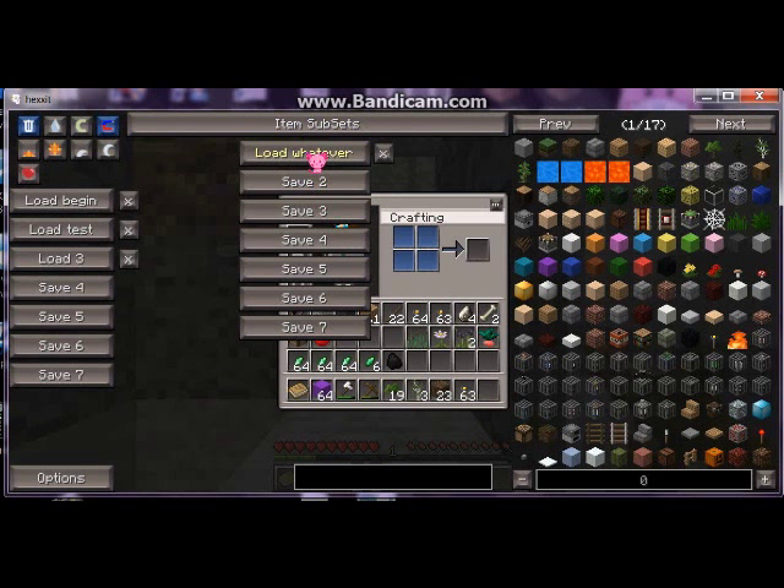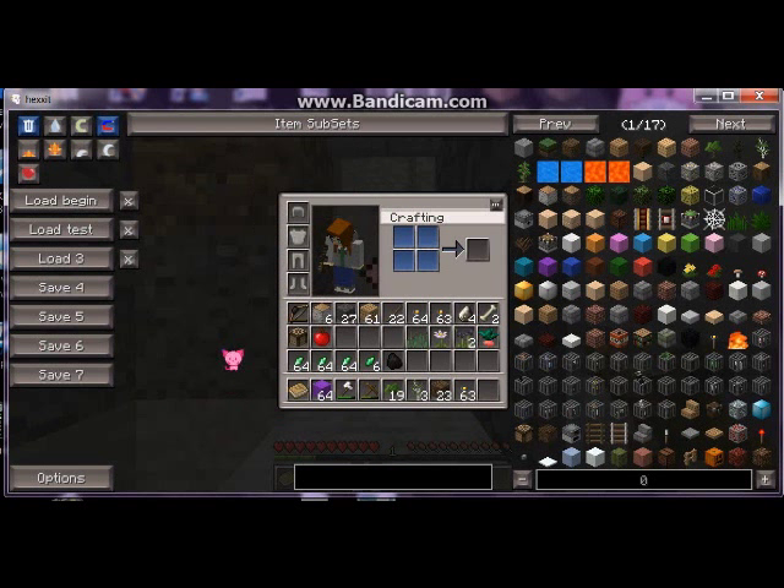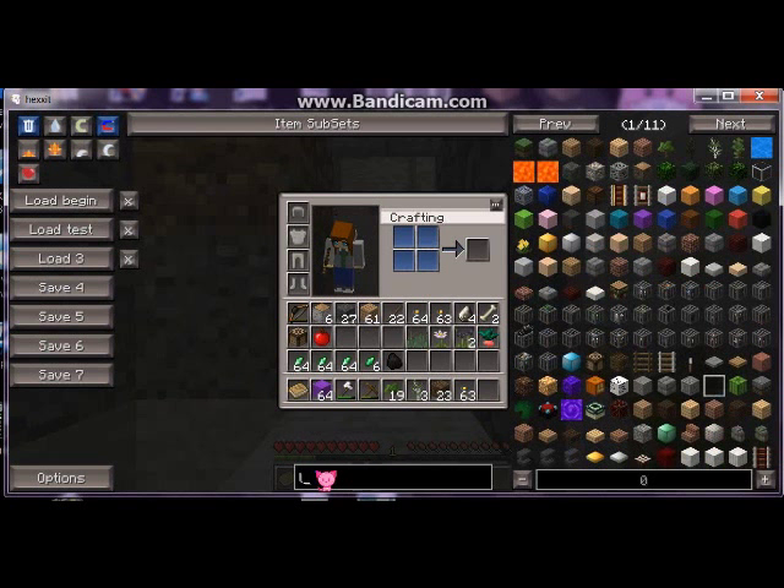You can save these subsets so you just have the items and blocks in those subsets that you want to call up right away — really useful for people building maps or doing heavy-duty creative work. You can name them so you remember what they are, because who's going to remember one, two, three, four, five. You can do the same with your personal inventories on the left — name them however you want.